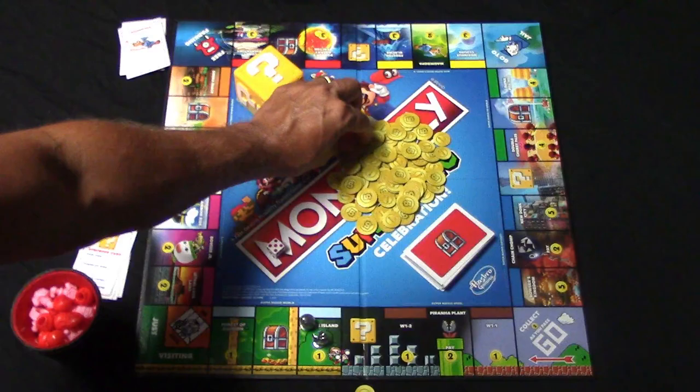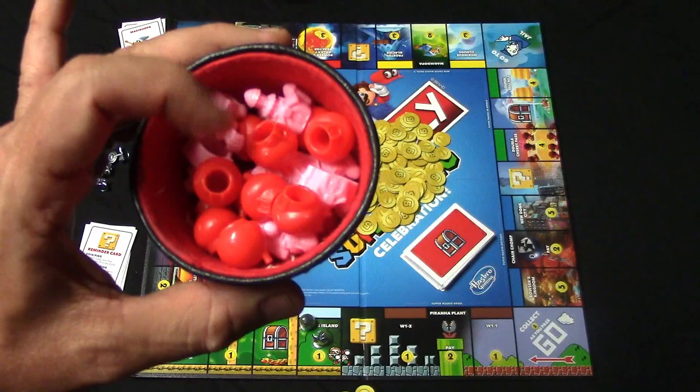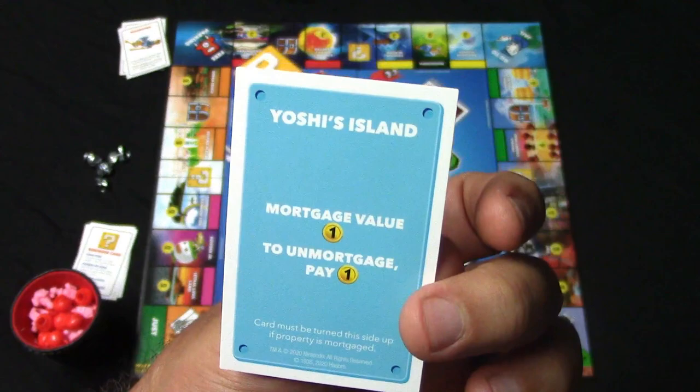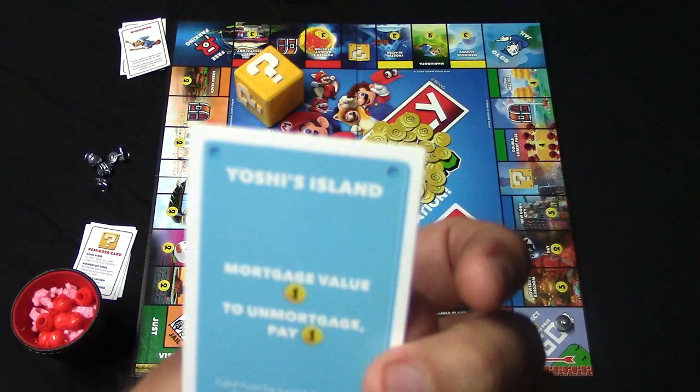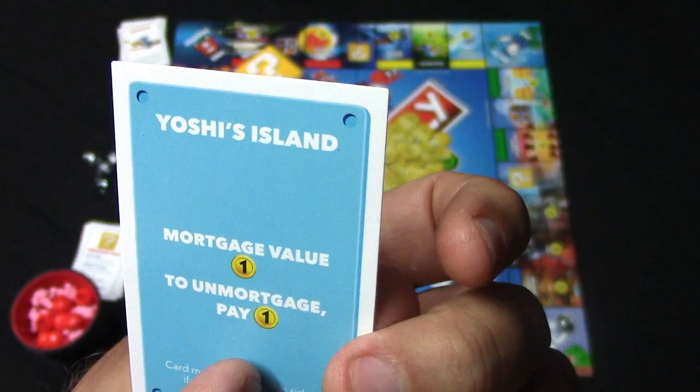Now if it turned out he did not have enough money to pay me, what he's going to have to do is sell back any toad houses or castles at half the value to raise the money, or he can try to mortgage his properties. On the back of the card there's going to be what's called a mortgage value. If you want to raise money you can simply turn this card over and you will receive the amount on the mortgage value. However, if somebody lands on a mortgaged property you're not going to collect anything. To unmortgage the property you just pay this amount to the bank and flip it back over.